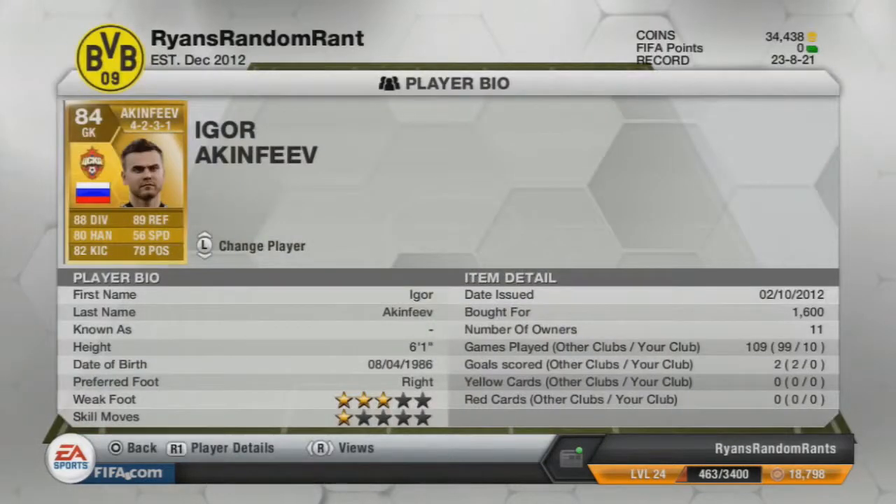As goalkeeper, I've got Akinthiev. Port Akinthiev for 1,600 coins is a very solid goalkeeper. Barely lets in any goals and with those stats you can see he's an absolute beast.